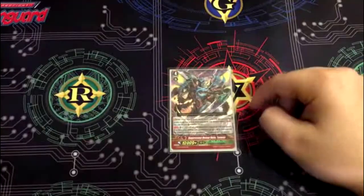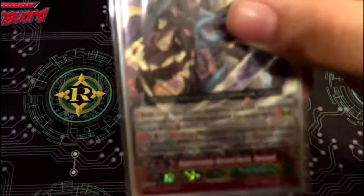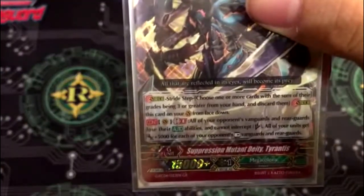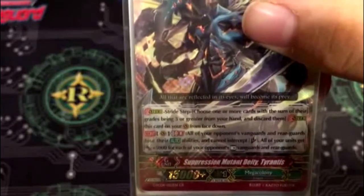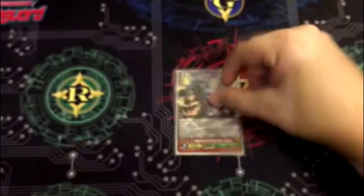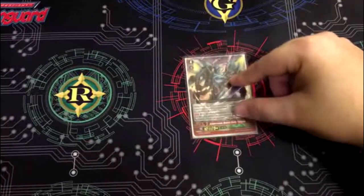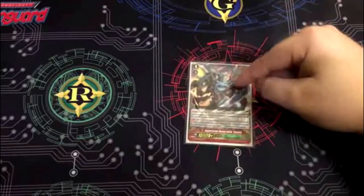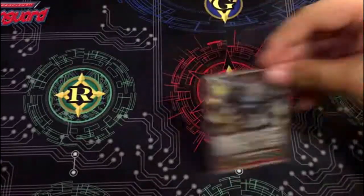And one GB8 unit — I've won so many games with this thing. GB8: all of your opponent's vanguards and rearguards lose their auto abilities and cannot intercept. All of your units get plus 5,000 for each of your opponent's rested vanguards and rearguards. So all of your units are swinging for insane numbers, and if they have a defensive skill like Gergwit, those won't work.